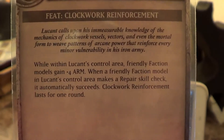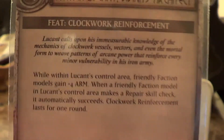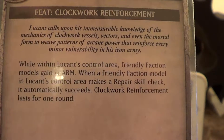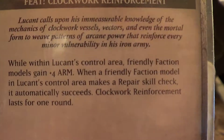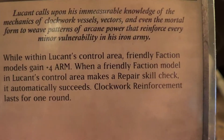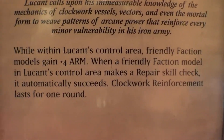His feat is Clockwork Reinforcement. Simply put, everybody gains +4 armor, and in addition, anyone with a repair skill check automatically passes. You can use his feat as an armor buff going in to prevent charges, or after taking the initial hit when you want to repair everybody without rolling a bunch of skill checks.